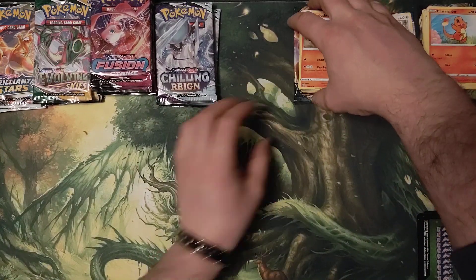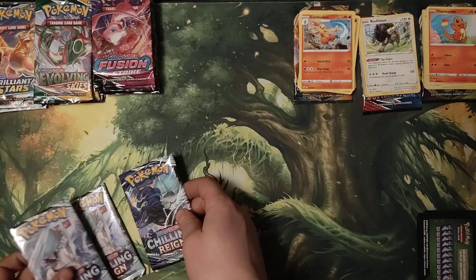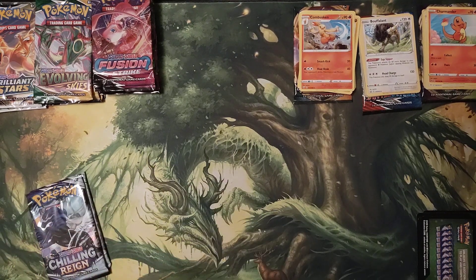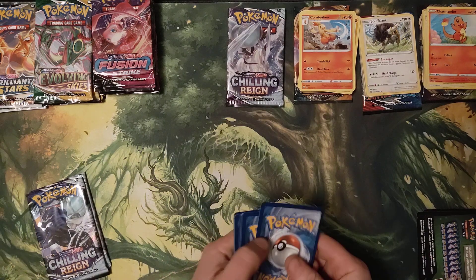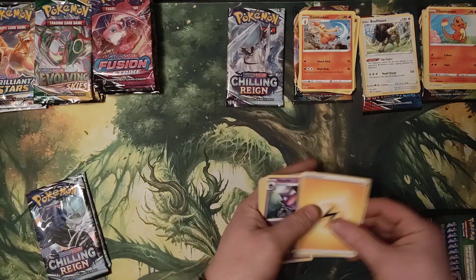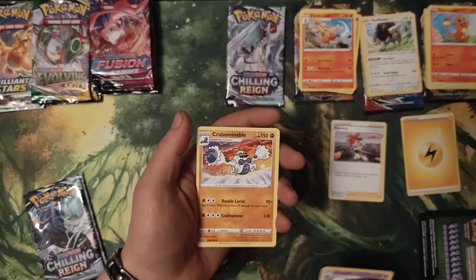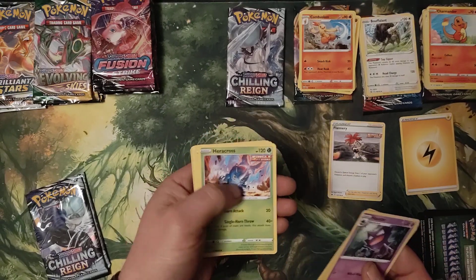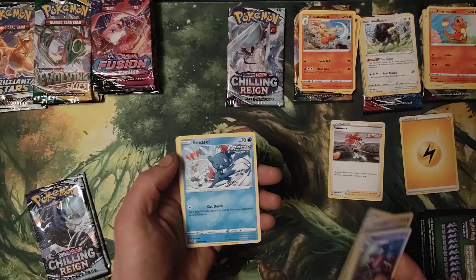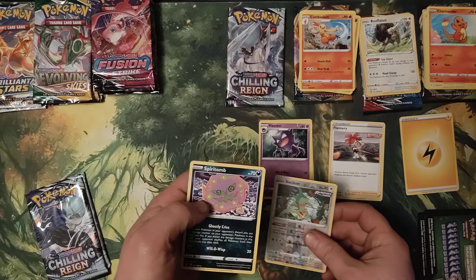Moving on — Chilling Reign. Haunter, Flannery, Crabominable, Mareep, Heracross, Clobbopus, Grookey, Sneasel, Cacnea Reverse Hollow, and Spiritomb.